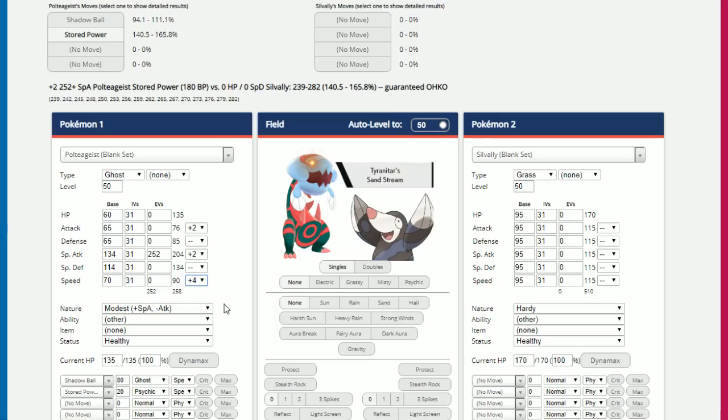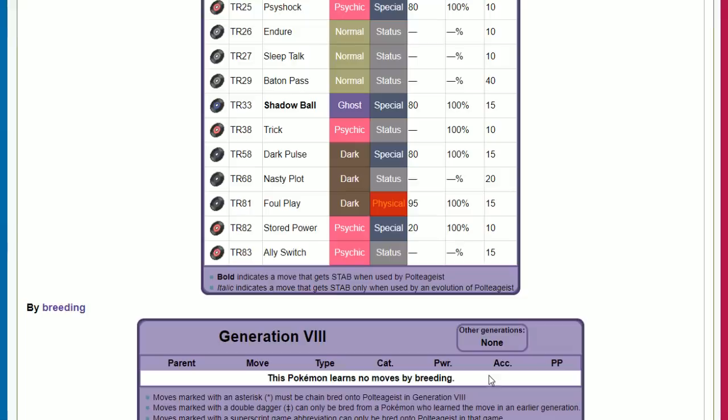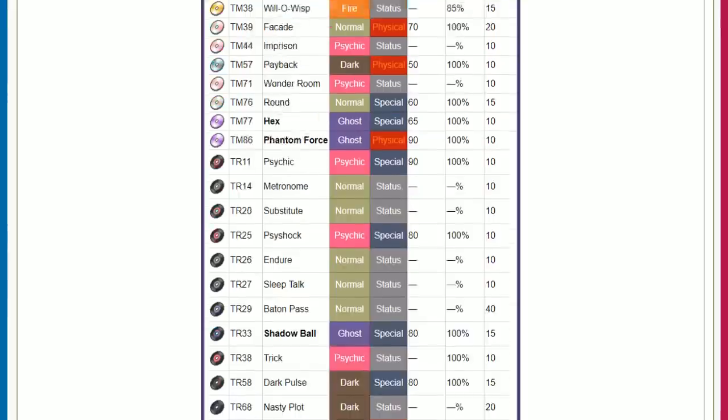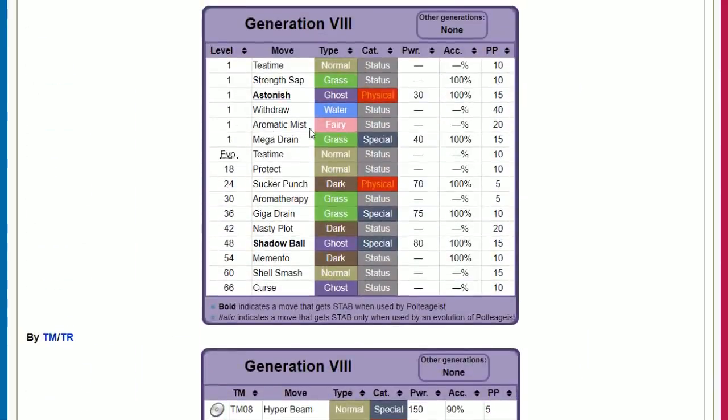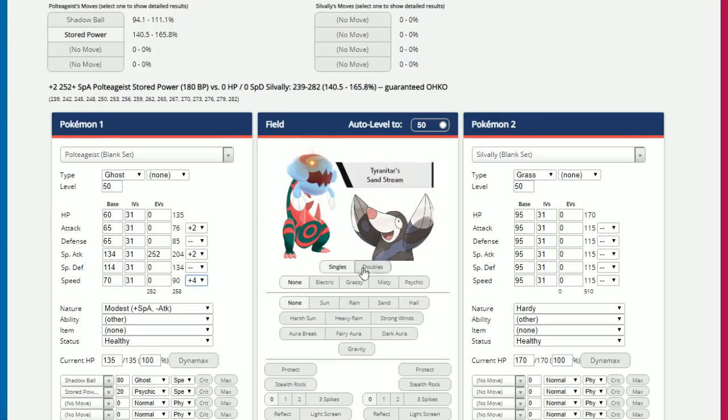Dark-type Pokémon can resist Shadow Ball and wall you out entirely — Shadow Ball gets resisted, Stored Power is immune to Dark-types, and Giga Drain isn't much of an option. It takes a bulky Dark-type to stop Poltegeist, but if they have that, Poltegeist can get stopped. Poltegeist is going to get a KO, but the response might be to Dynamax and survive the hit, wiping it out. Then Poltegeist can Dynamax back, though a max move still may not find the KO.